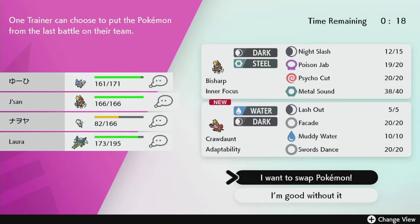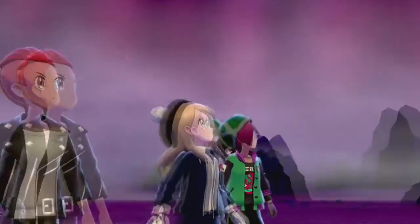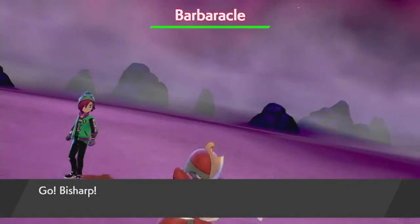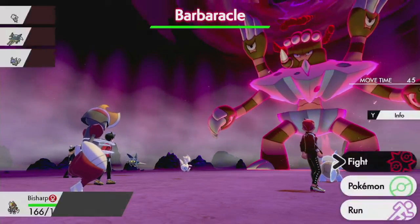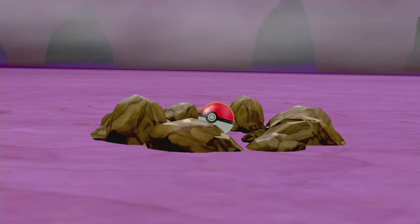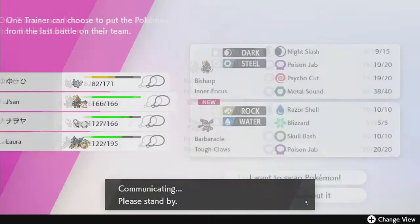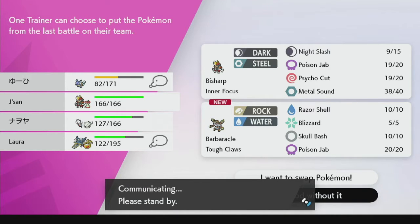Somebody can take Crawdaunt — I'm keeping my Misdreavus to the very end. What do we got here? Hariyama — Pharbarma. This thing's got like a hand for a face. Yeah, it's green, haha. It's crazy — I just realized the entire time I've been playing these rounds, I haven't gotten hit once. I'm still at full HP. Nobody wants to hit Misdreavus — they're too scared. And we got Lunala!